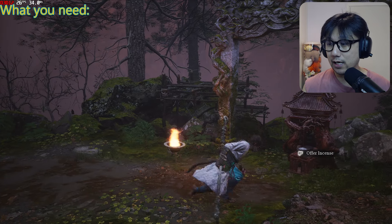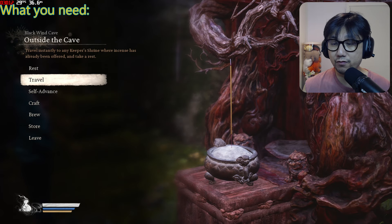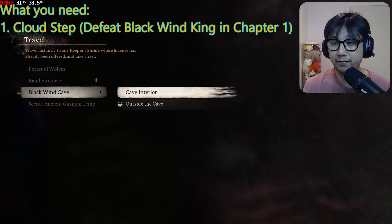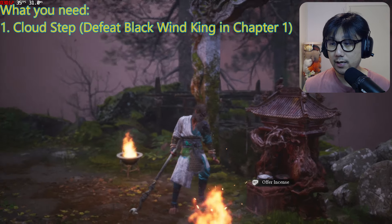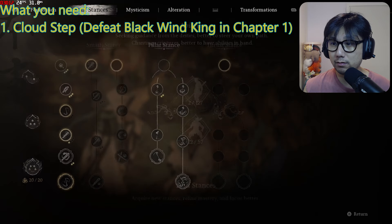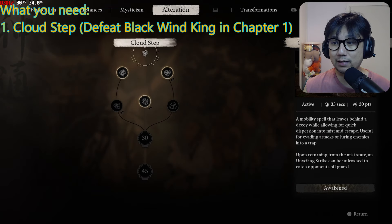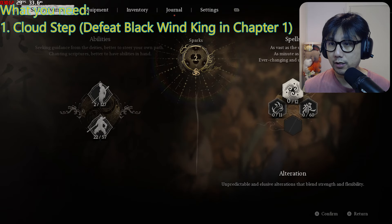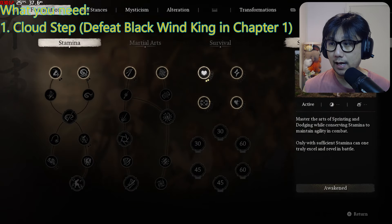With that out of the way, let's get started. I'm not very far in this game — I'm still in chapter one. After you've beaten the Black Wind King at Black Wind Cave, that's what you really need first. Once you beat him, you get this spell in Alteration called Cloud Step. You need this spell.